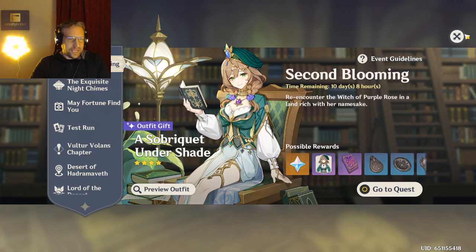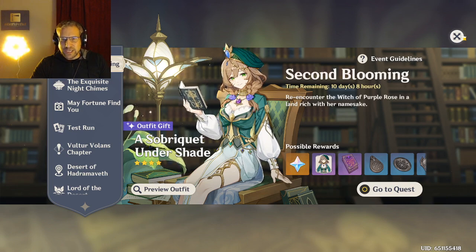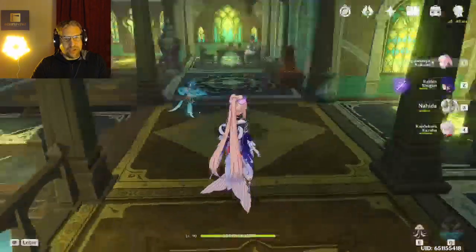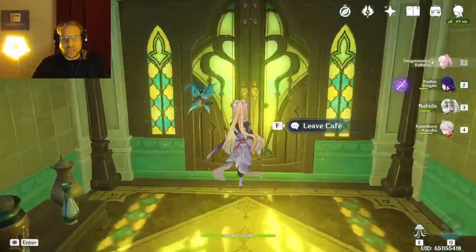Lisa is the Witch of Purple Rose - she is a four-star character that you get from Mondstadt, and she actually is in Mondstadt right now. She's on vacation but we're doing some research for her through the academia, so we are headed out of this place.